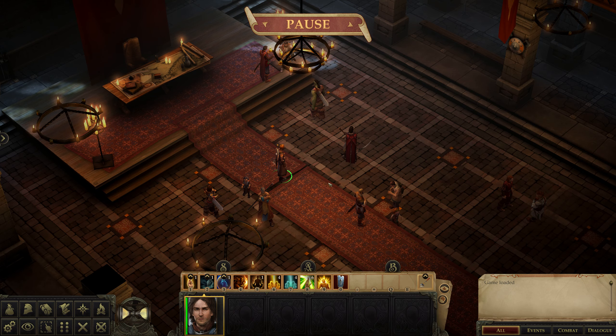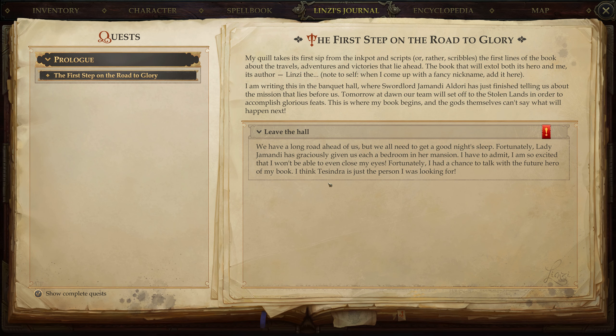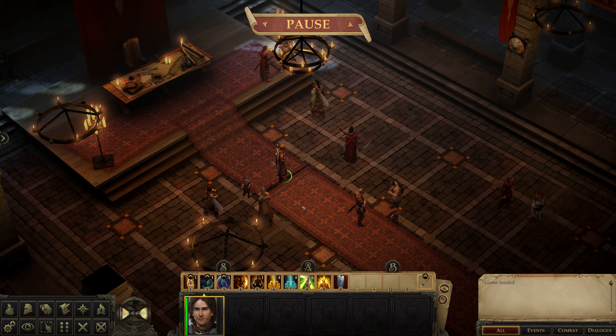We have to go ahead and kill the stag lord - the first step on the road to glory. Lady Jamandi has graciously given us each a bedroom in her mansion. I've got the option of talking to some people here or just ending it. Is there a map? Is there no mini-map?